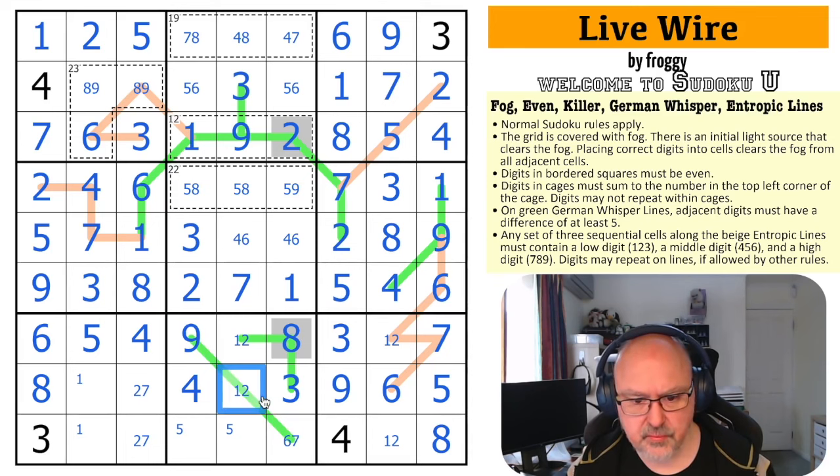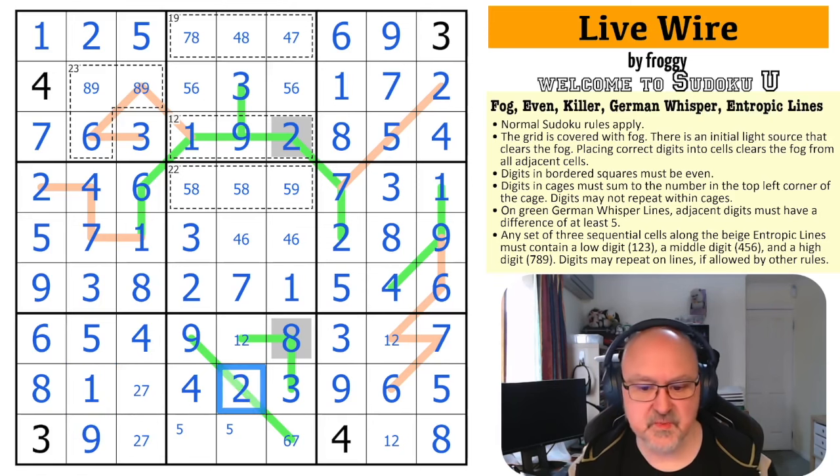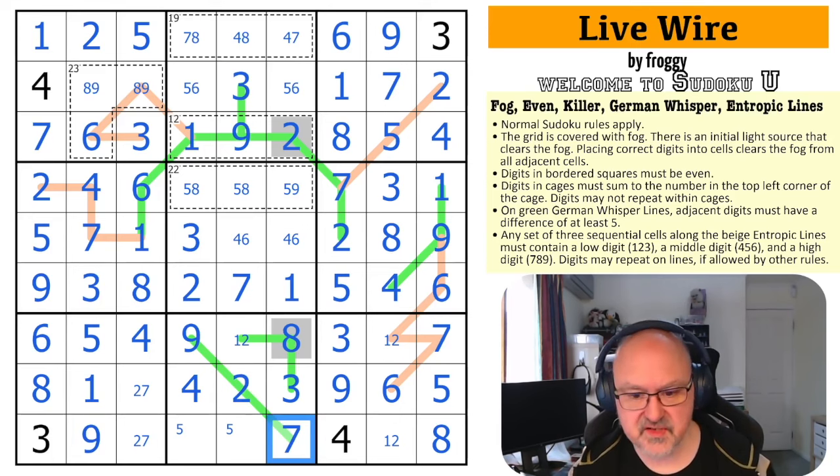This is now known. The 9 placed makes this the 1 and this the 9. That makes this the 2, which means this can't be 6 anymore — it's too close on the whisper line. So that's the 7 and this is the 1.